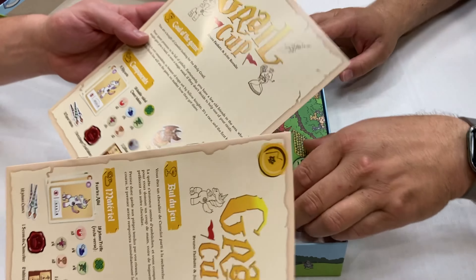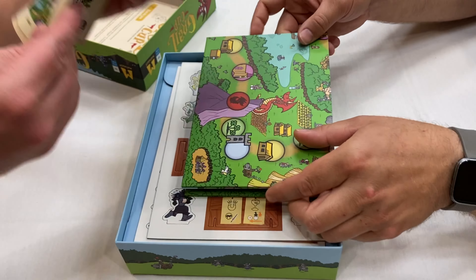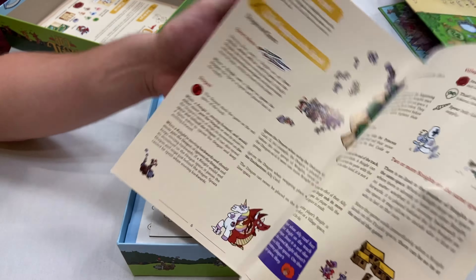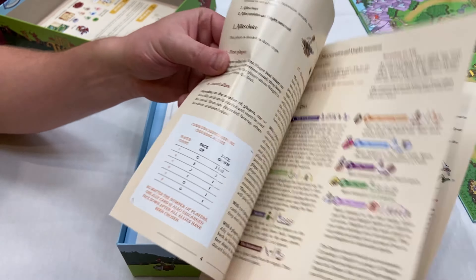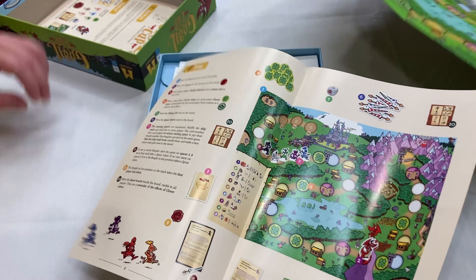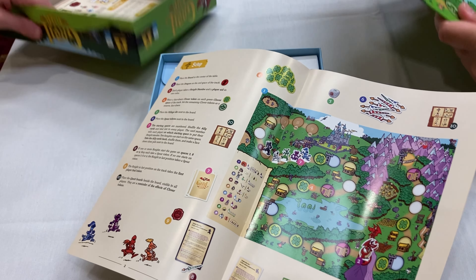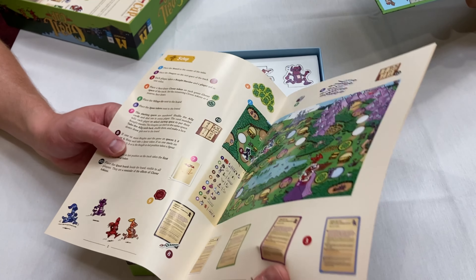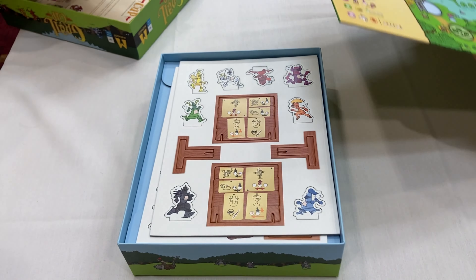I'll check out the rules. You want to take a look at the components? So we've got two different languages here. Rule booklets, short, sweet, to the point. Eight pages, double-sided, full-color pictures, illustrations, examples. Nice. And you kind of expect that with a three to eight player game — you don't want to overcomplicate the rules. Also it looks like it comes with some nice player reference cards.